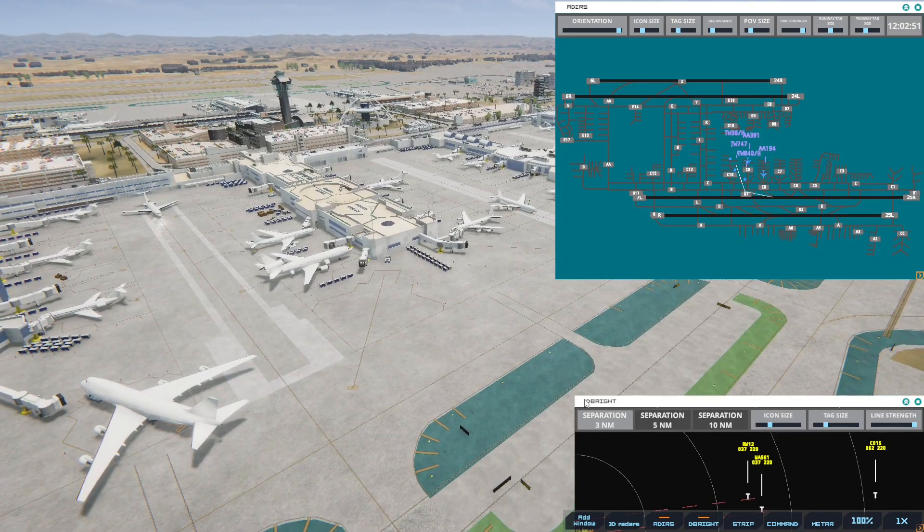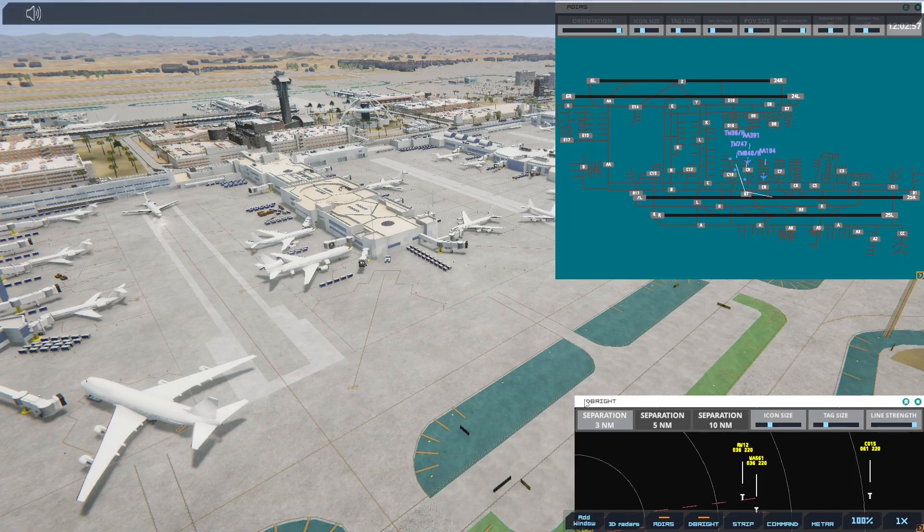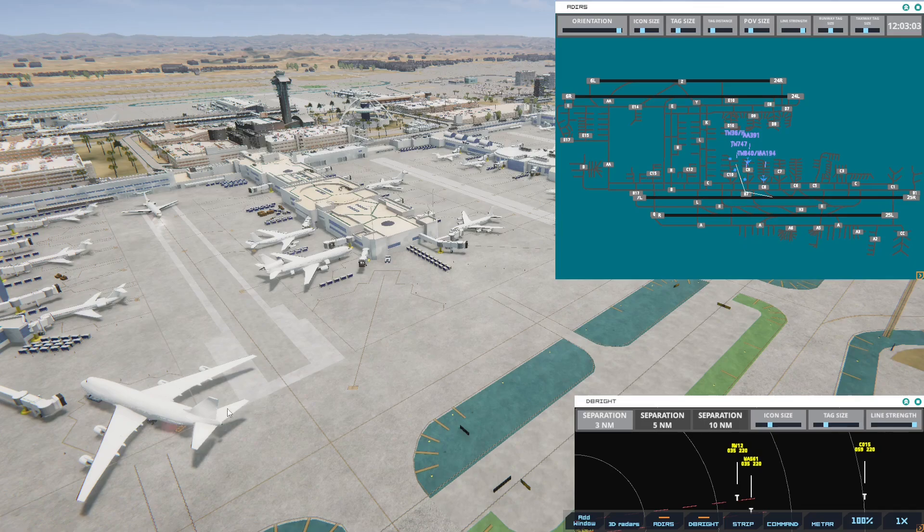Los Angeles Ground, American 391, ready to taxi. American 391, runway 25R via Bravo. I'm hoping it'll go through this plane, given that he hasn't moved. I'm assuming collisions are going to be off — if not, that's really going to be a problem.